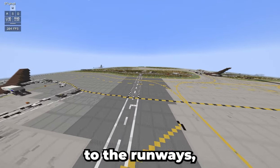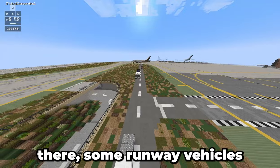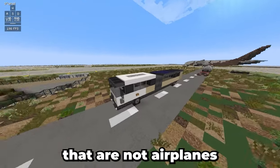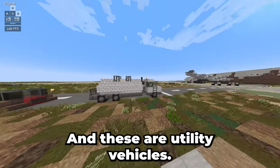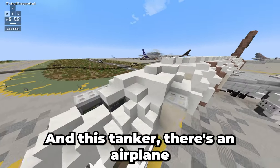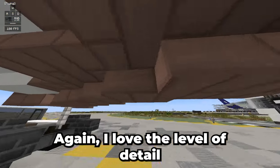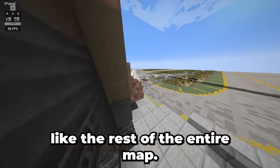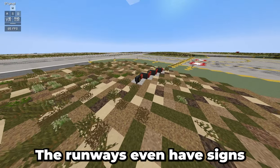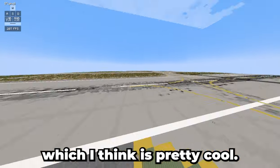Now if we go over here to the runways, as you can see there's some vegetation, some runway vehicles that are not airplanes — like these buses, utility vehicles, and this tanker. There's an airplane taxiing to the runway. I love the level of detail here. It's also fully detailed on the interior, like the rest of the entire map. The runways even have signs with numbers and letters on them, and you can see weathering on the runway.